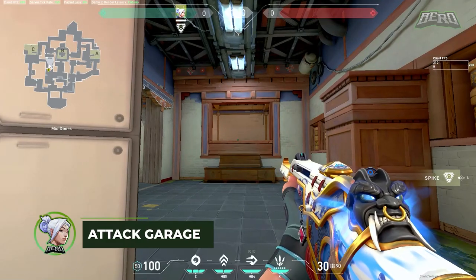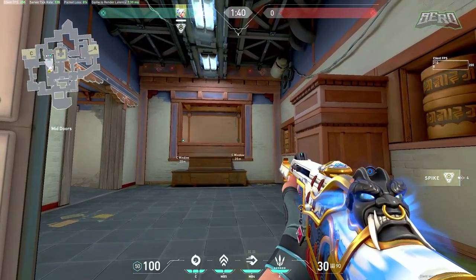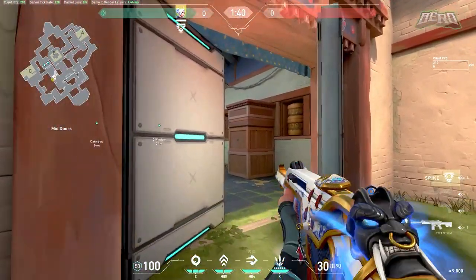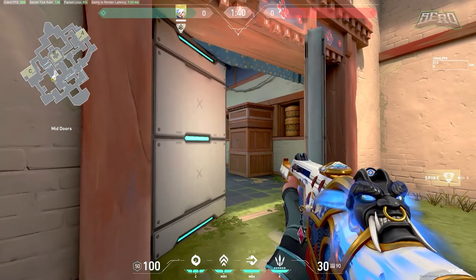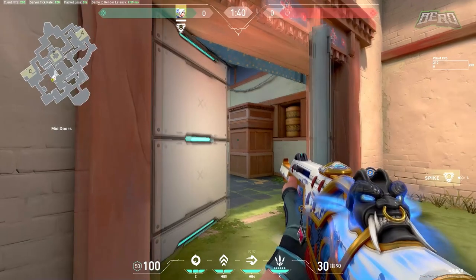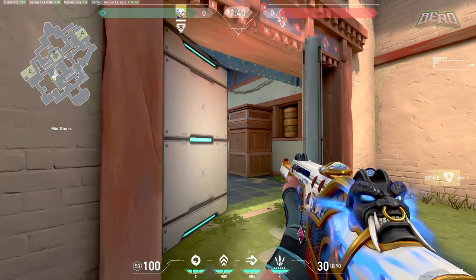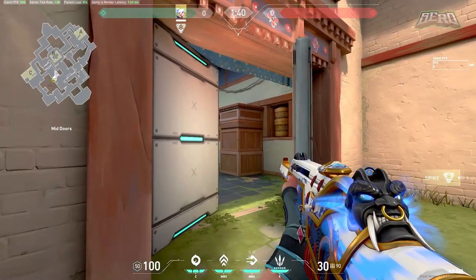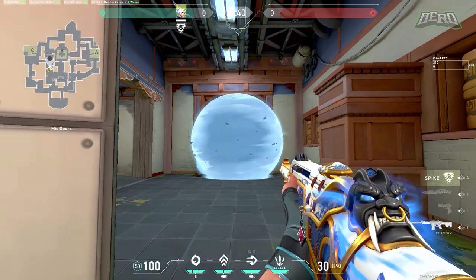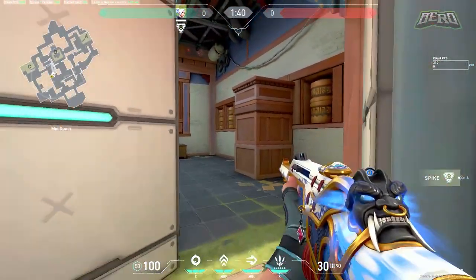For garage, you always want a smoke for the A window because it's almost impossible to take garage if someone can peek from either side. Here's a lineup worth remembering: aim in the middle of the box right here and move your crosshair to the middle of the wall. This should perfectly smoke off window and help you push through garage.